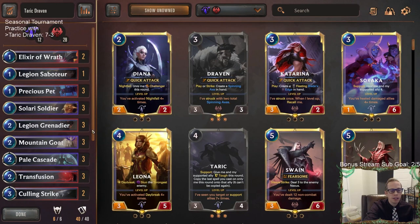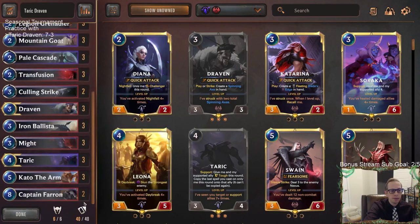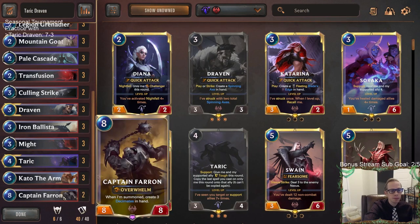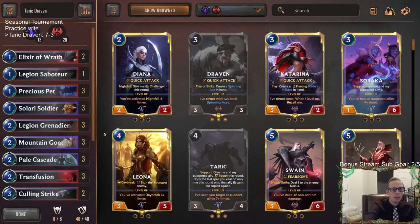And then a good win against Gohard — a close one where my opponent looked like they were stabilizing, but that's why we play Captain Farron. My opponent stabilizes and we need to get that extra damage in. Captain Farron says I'll end this. Seven and three overall — we're going to come right back with five more games with Taric Draven, getting some good practice in for that seasonal tournament.